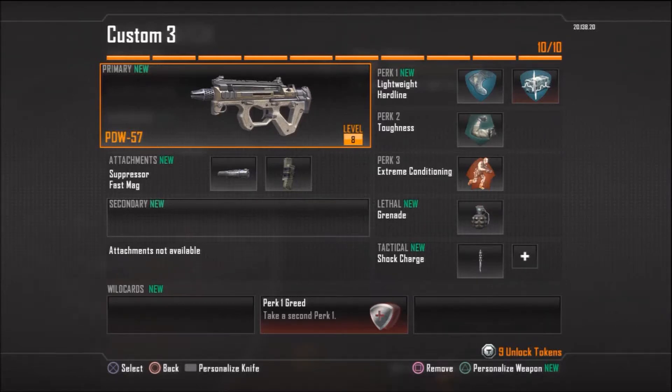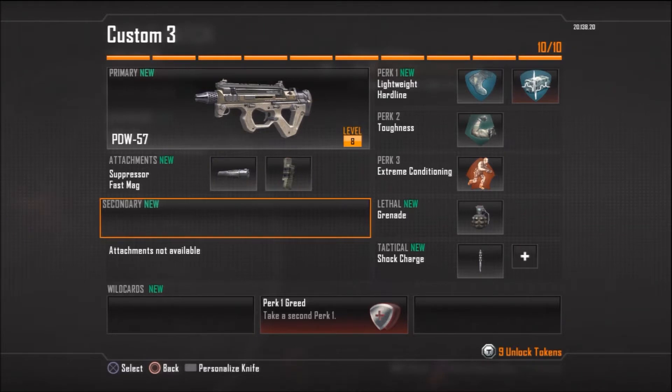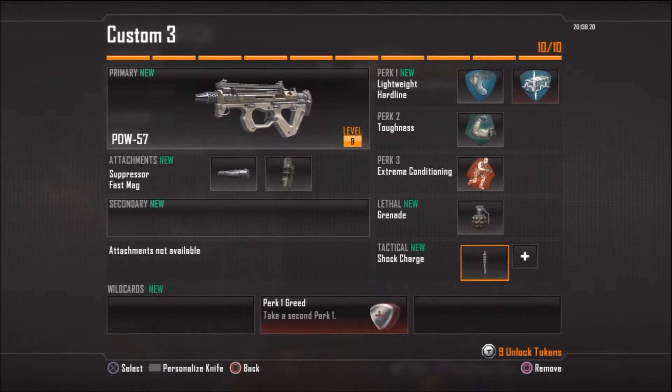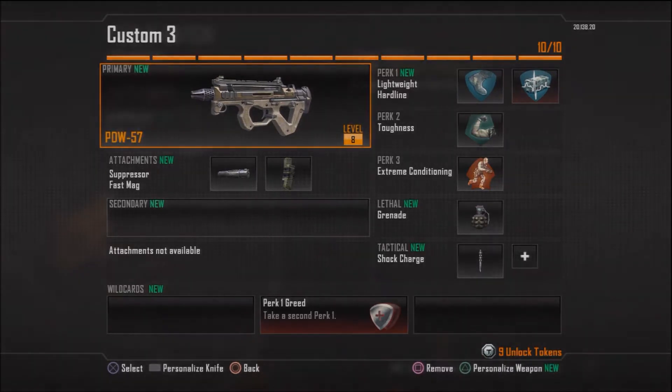Before I start this commentary, I just want to let you guys know my class setup. With the PDW 57, my attachments are suppressor and fast mag. Perk 1 is lightweight, perk 2 is hardline, perk 3 is toughness, extreme conditioning, lethal grenade, and tactical shock charge. Hope you guys enjoy — here's the commentary.